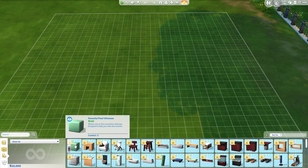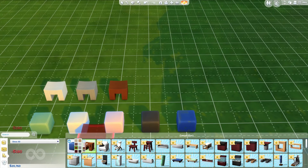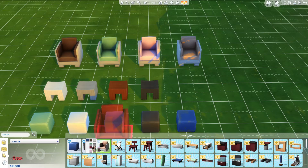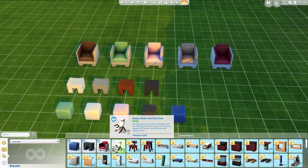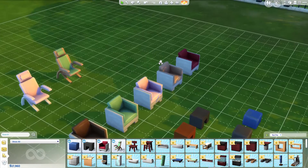We have this peaceful poof ottoman in different colors — same color scheme as before — they're very nice. We have these massage tools, which are nice for massage or when you do your nails. Then we have this chair — oh my god, I think this chair is amazing — in a lot of different colors including pink and maroon. Then we have the happy hands and feet chair — we have it in pink! I love this chair.